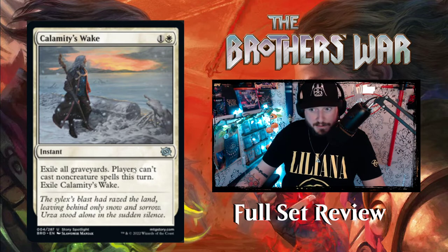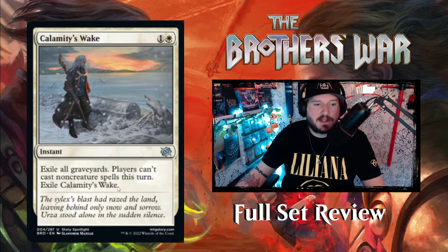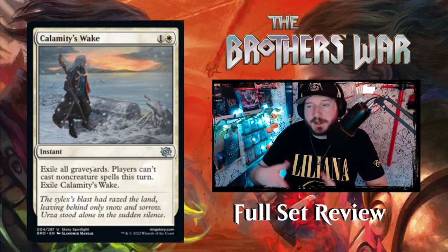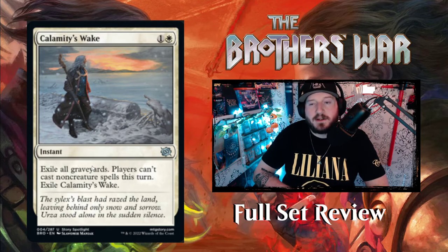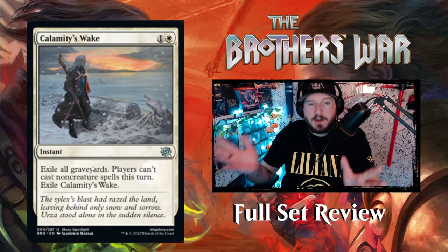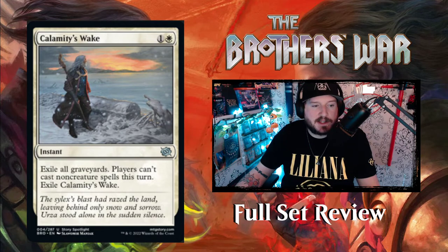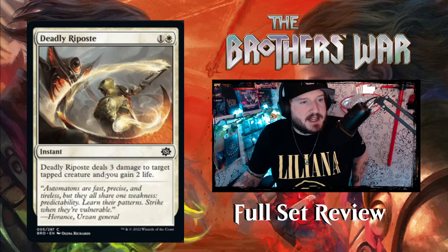Next is Calamity's Wake — one and a White for an instant. Exile all graveyards, and players can't cast non-creature spells this turn. Exile Calamity's Wake. The flavor text: 'The Sylex's blast had razed the land, leaving behind only snow and sorrow. Urza stood alone in the sudden silence.' In the Brothers' War, to defeat his former brother — now a Phyrexian monster — Urza had to use the Sylex, which basically destroyed everything around it, potentially including Mishra.